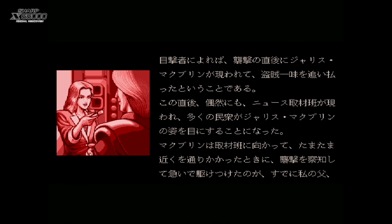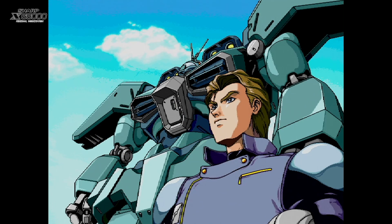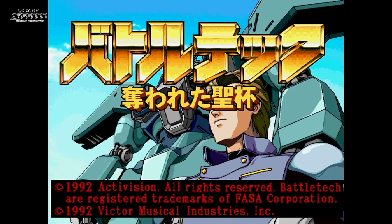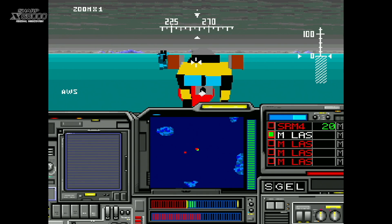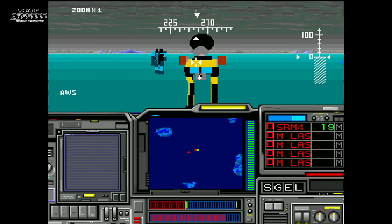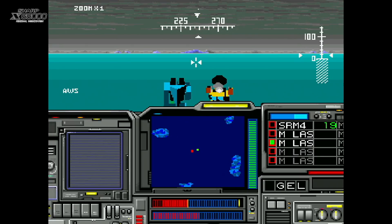A few years later MechWarrior got ported to Japanese computers with a vastly improved graphical interface. Let's start off with the Sharp X68000 version which was released in 1992, known as Battletech Ubo Warita Seihai. This port by Cross Media Soft improves upon the original in so many ways. The game now has an opening story that explains the plot to the game rather than just throwing you in without any background as to why you are in the situation you are in.